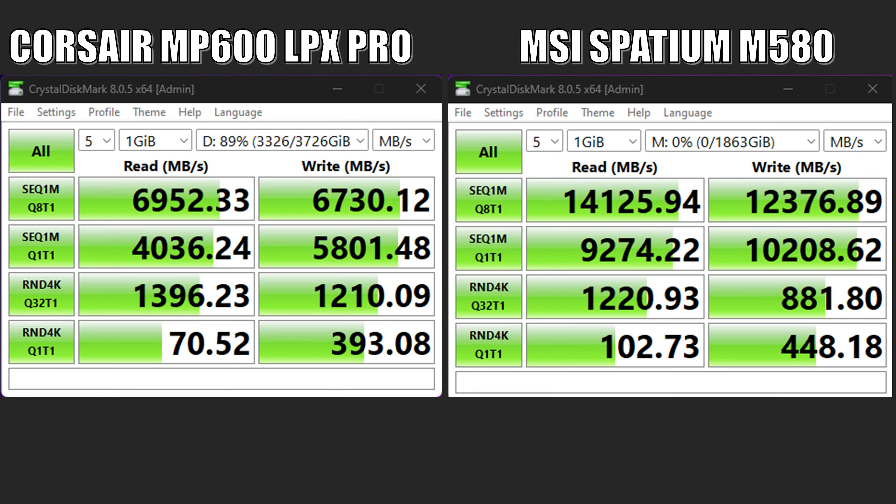Up first, we have CrystalDisk. Since I don't do SSD reviews on this channel, I don't have a plethora of other drives to compare this to, but I did have a Corsair MP600 Pro LPX 4TB that stores all my games on my test bench. This drive is also a higher-end Gen 4 drive, so we can see how much of an improvement you'd get going from a high-end Gen 4 drive to one of the fastest Gen 5 drives. You can see just how much faster the MSI M580 is — we're looking at basically double the performance in sequential read and writes, though do keep in mind my Corsair drive is about 90% full, which could be impacting some of its performance.